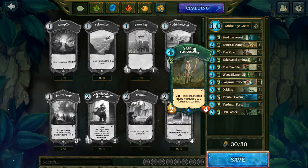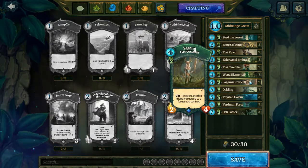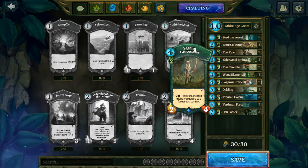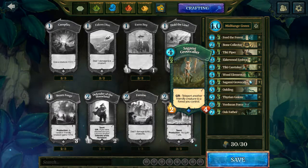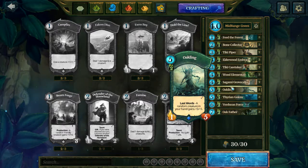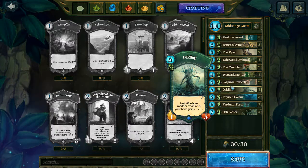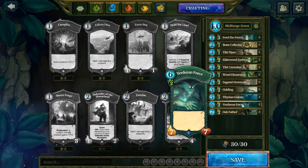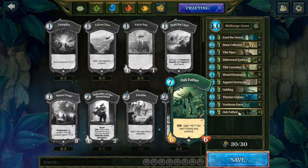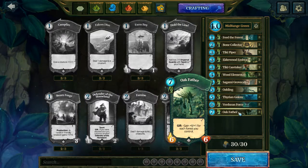Sagami Grovecaller, which we didn't really see much of in the last video, has a very useful gift ability: teleport another friendly creature to a forest you control. This provides a lot of mobility to forest decks where there otherwise might not be any, and can potentially see one of your most powerful creatures instantly teleported to your opponent's side of the board. Oakling's last words give a random creature in your hand +5/+5 — not only does the Oakling possess quite a bit of sustain with five health, but it can also buff a creature in hand, particularly useful with Therian Golem and Verdun Force, which we have three of each. And we have Oakfather, gaining +1 health for each forest you control — a mid-to-late game beast, beginning as a 6/6, costing only two forest tiles and seven mana. Very good card. So that's the deck.